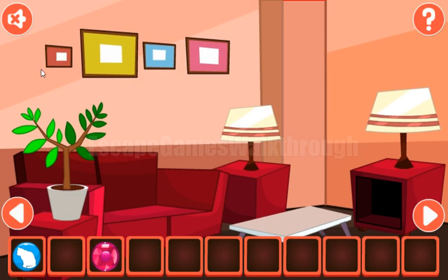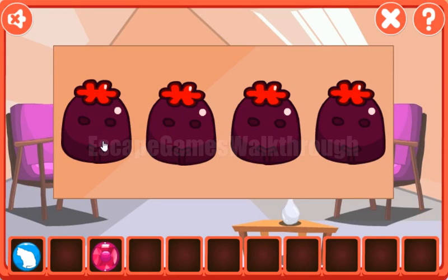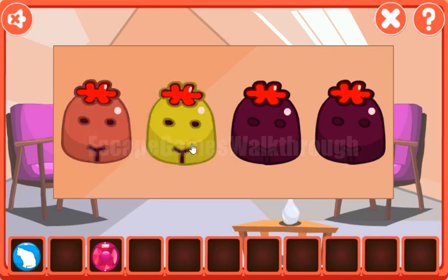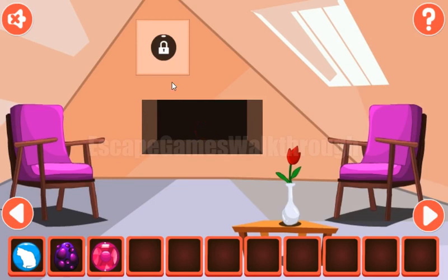Now let's look at the colors of these pictures. Their colors are also a hint to paint these cakes. The first is pale red, then yellow, then light blue, and the last is pink. We've got a dragon egg.